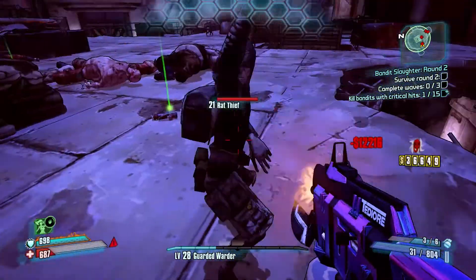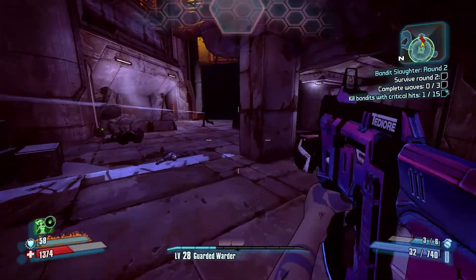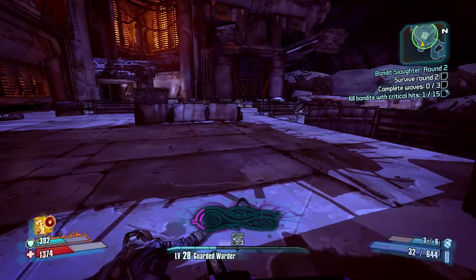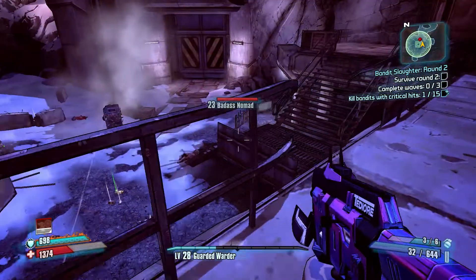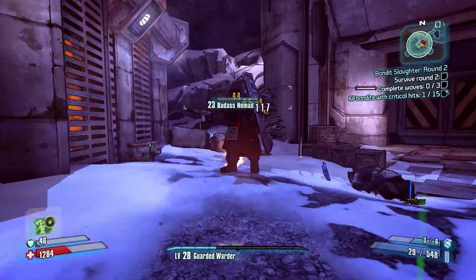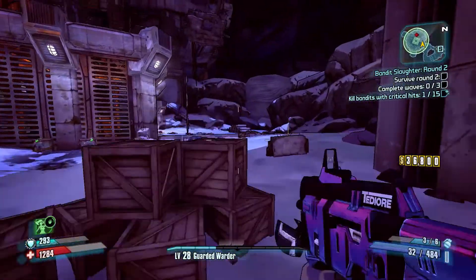Badass Marauder — give me my money back. Let's just go around and Babymaker things. We don't need the ammo. Quick deaths. Down there — this is the guy that killed me last time. I'm not going to let him do it again. I think it was the Badass Marauder that got me last time.